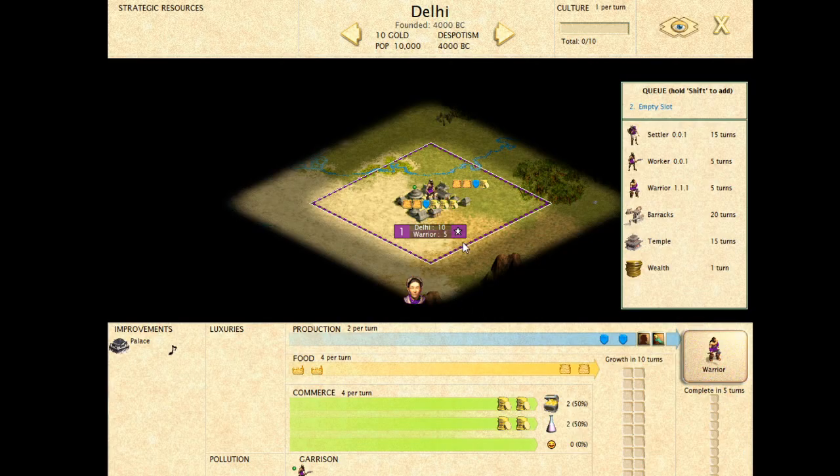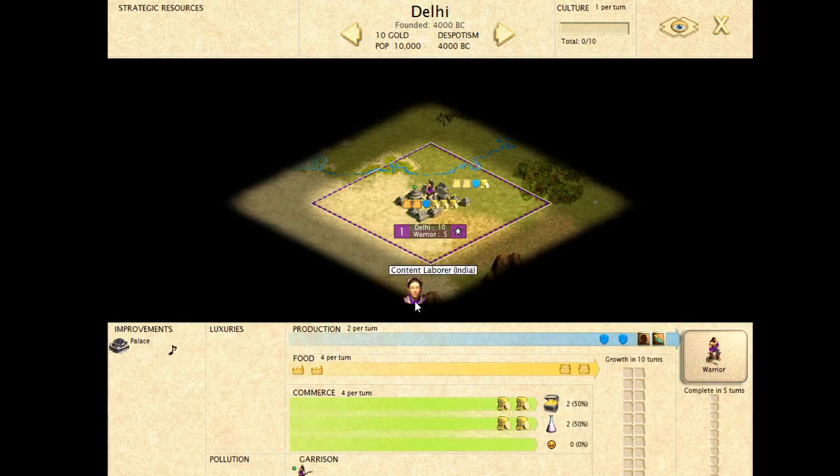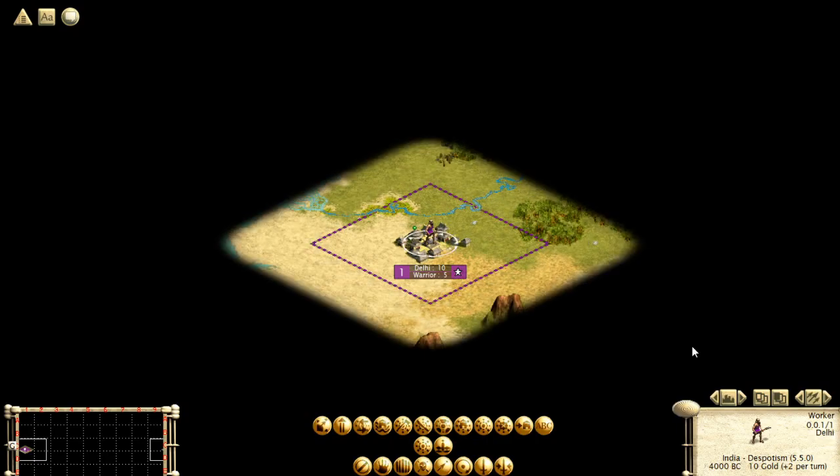There are some numbers next to the city you might notice. This big number is the population — there's one person here, so there's a little one next to the city name. We're going to grow in 10 turns based on the surplus food coming in. Warrior five means the warrior will complete in five turns. Simple enough.